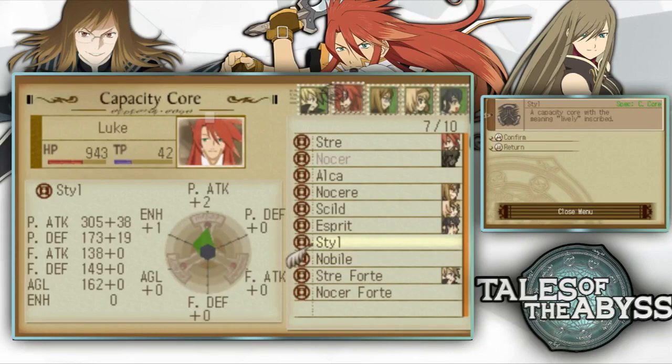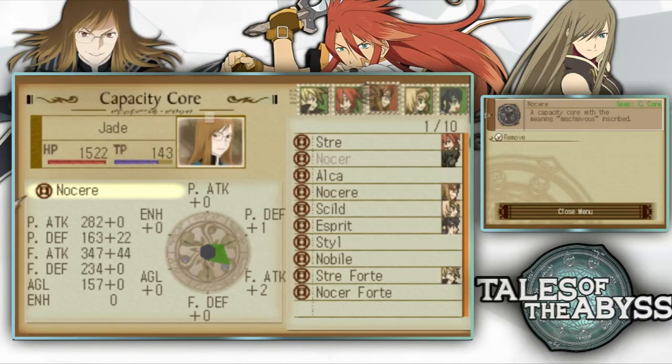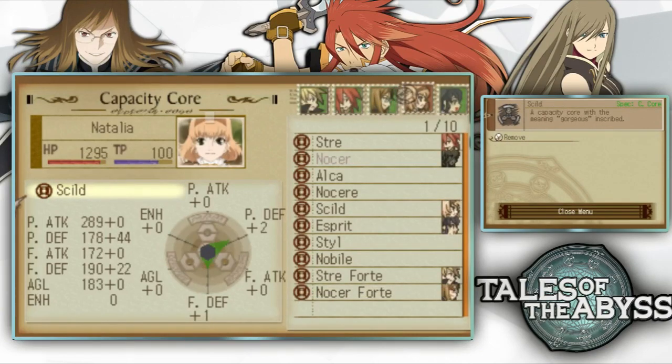What is the ENH enhancement? What is that? That's two physical attack, this is two physical attack and one physical defense, so I guess I'm okay with that. This one is phonic attack, agility, and phonic defense — I want that on Jade probably. Like definitely, what does he got right now? Plus two phonic attack, plus one physical defense. Yeah, this is better. We'll do that, and then you can have what do you have right now — plus two physical defense, plus one phonic defense.